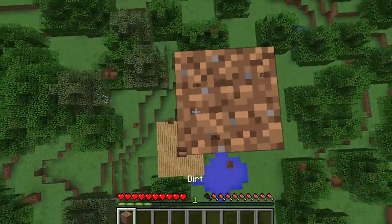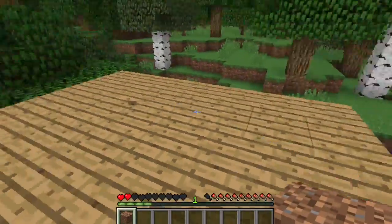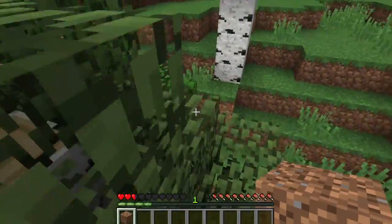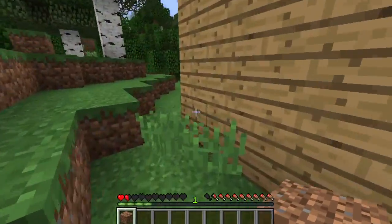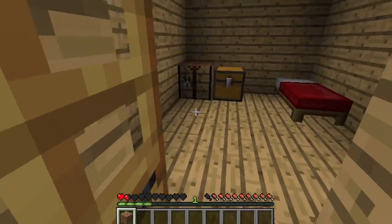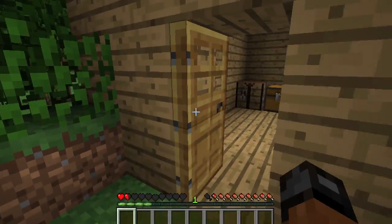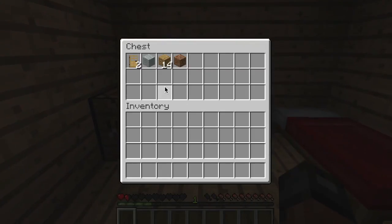I'm going to make this one lower so I can go like this. Ow! I'm almost dead — that was really dumb. But I still have a spot to spawn. I'm just going to put this in the chest and actually go hunting for some food right after I build a sword.